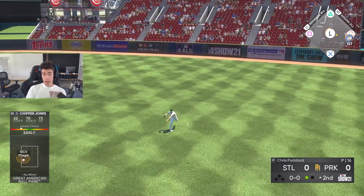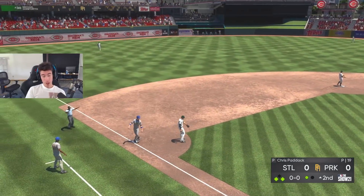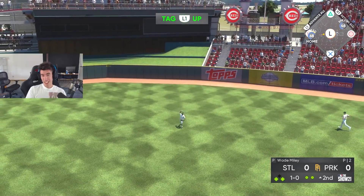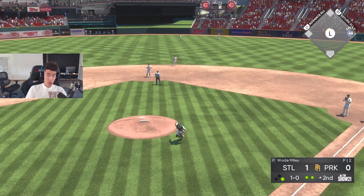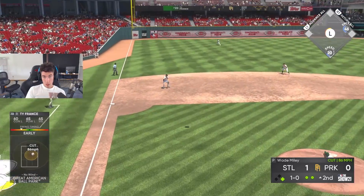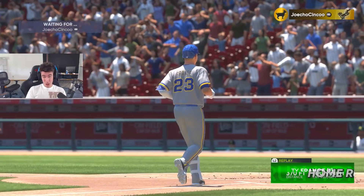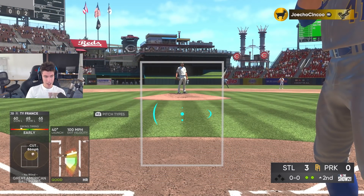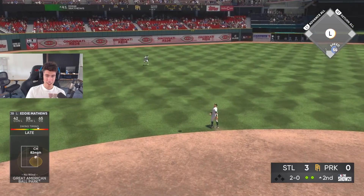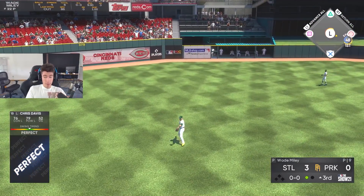Got a base hit — going to third to be a little more aggressive. Runners on the corners for Van Gamble — that should score a run, we take the lead. Got a lefty on the mound, pinch hitter up, then Eddie Mathews after. Ty France gets a two-run pinch hit homer somehow — we had early timing but good PCI placement I guess. Now I just need Eddie Mathews to come through — we're at 2 out of 8 total bases.